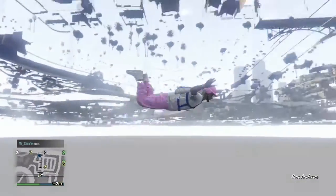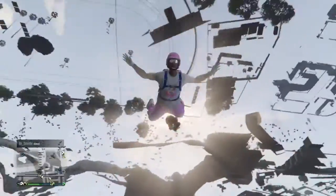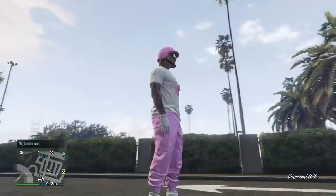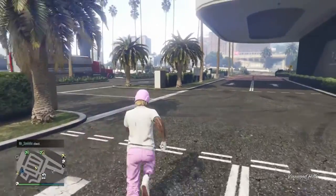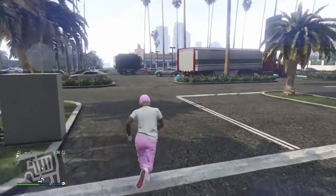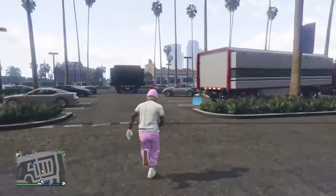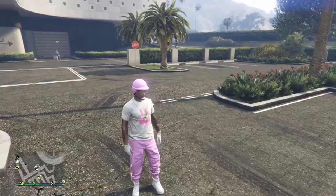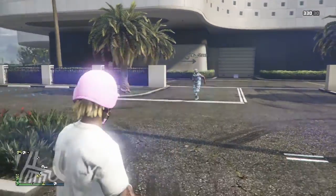Go to the interaction menu, pull up the pause menu, go to criminal enterprise starter pack, and back straight out. Exit the vehicle and let yourself fall — don't pull out your parachute, just leave yourself to fall. You will respawn on the ground. Once you respawn, tell your friend to come and stand in the back of your MOC.